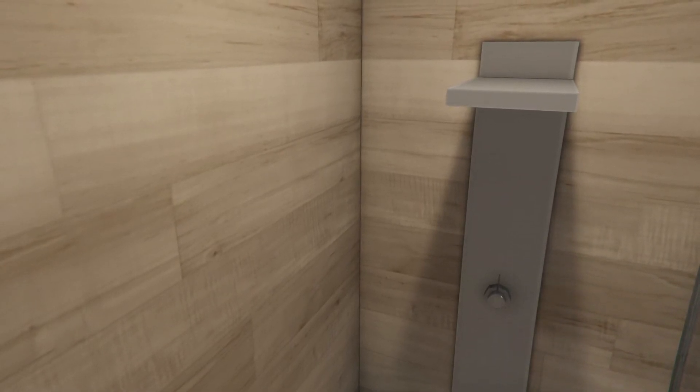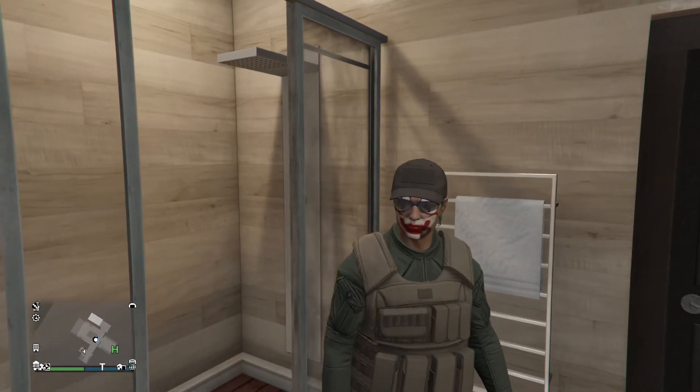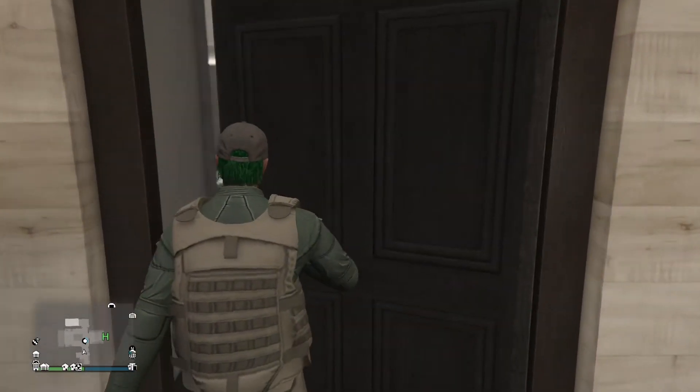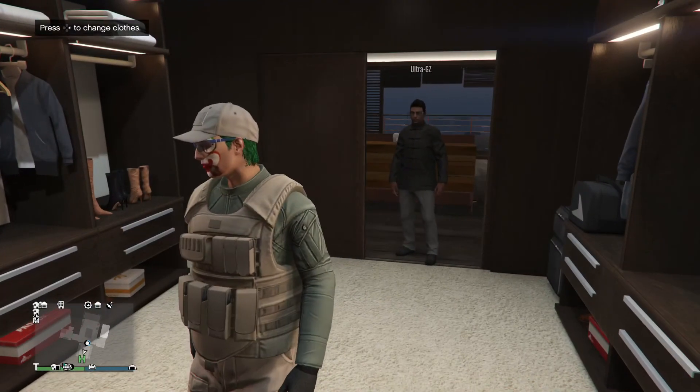And from here, you guys can do this with any outfit, whether it's a CEO outfit or an MC outfit. And as you guys can see, I have it on me still. And then from here, just go into your closet and you can go ahead and save the outfit.